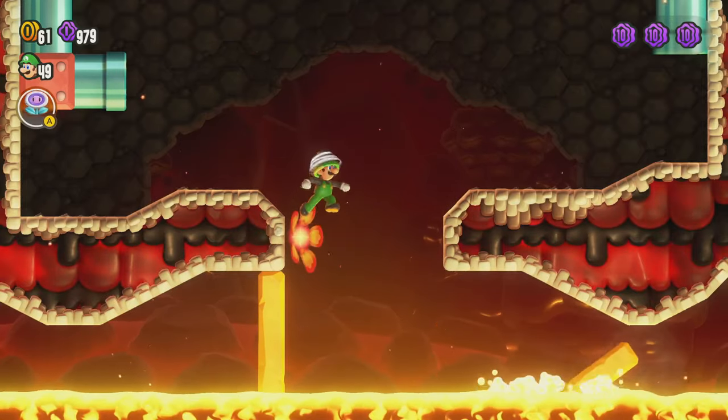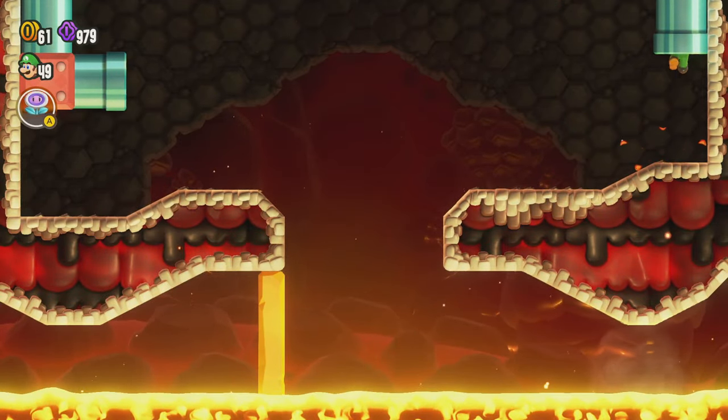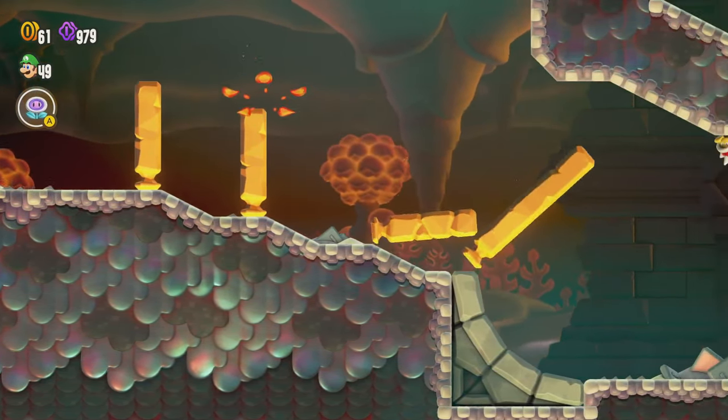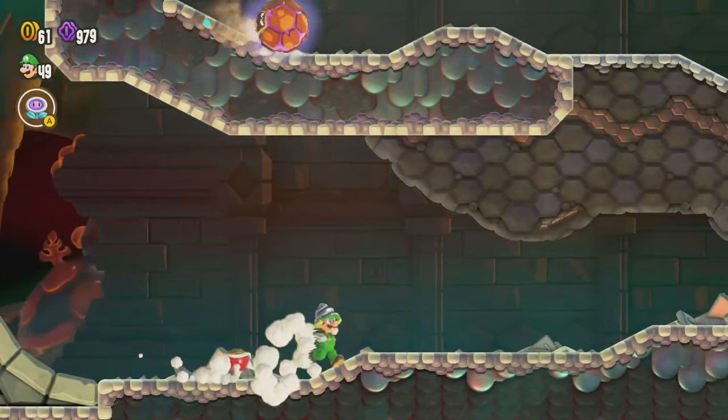If you go too low you might have to go over like that, and it's a bit more dramatic when one of those yellow walls starts to fall when you wall jump off of it. That's okay — we don't have to do that. We can just make our way here.